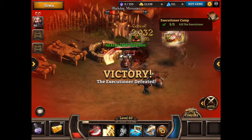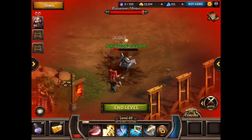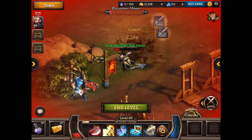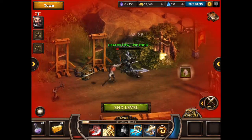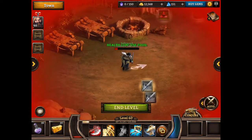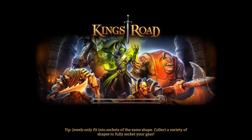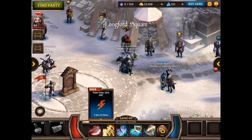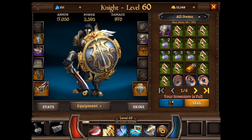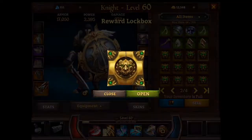Once you defeat the boss, you can kill some of the enemies you skipped if you want — they'll all come running — but it doesn't really matter since they won't give you much gold unless you have serious gold find. I'm going to skip past them, grab the legendary lockbox, and end the level. It won't give you a lot of map mastery, but it's really fast. In just the past couple of minutes before this video, I collected 12 legendary lockboxes.